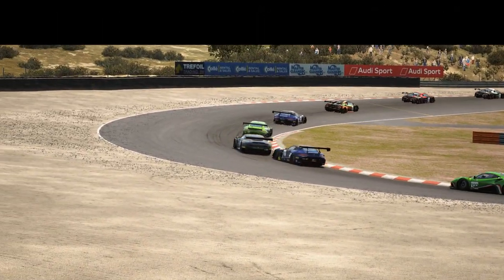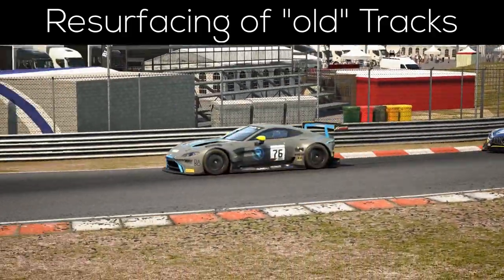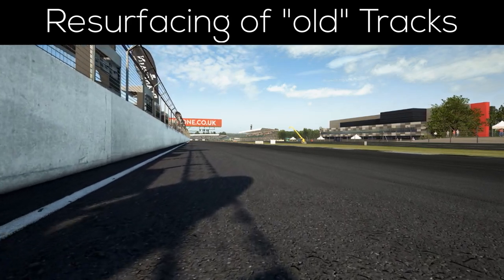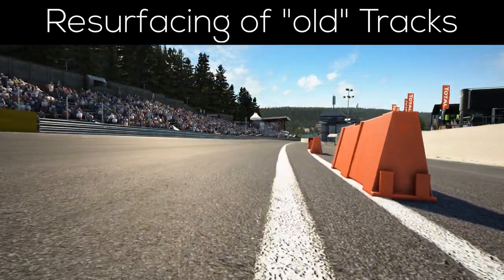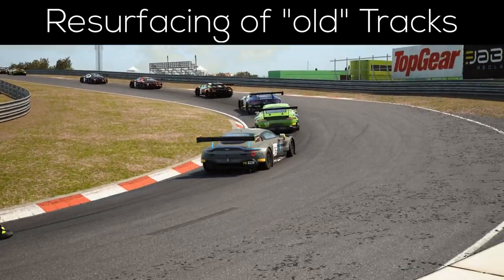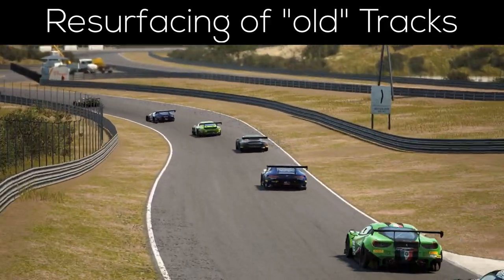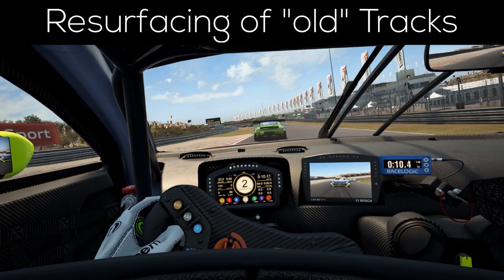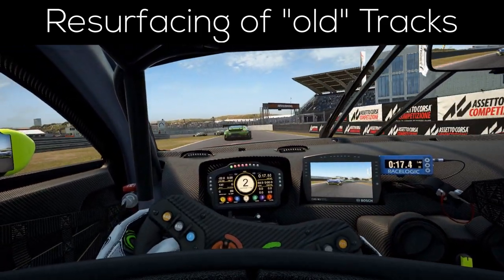Not exactly new, but still updated, were a few tracks already present in the game. Since the real tracks in Barcelona, Silverstone, Paul Ricard, and Spa were at least slightly resurfaced in some places, the new surfaces are now also available in the game — visually as well as in terms of physics. Kuno states the lap times should be slightly slower in Barcelona, around 2 seconds slower in Silverstone, and about 1 second faster in Paul Ricard. Spa has a rather interesting note of 'small difference,' so time will tell what's the case.